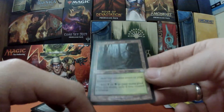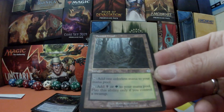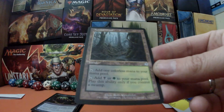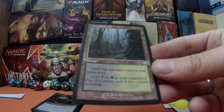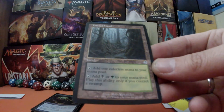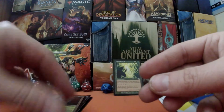Let's start with this one: a fantastic, beautiful looking land — Tainted Wood. Add one colorless mana to your pool, or tap it and add black or green mana. Play this ability only if you control a Swamp. Beautiful looking land.